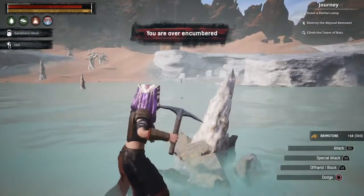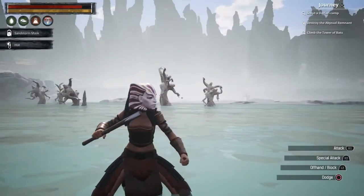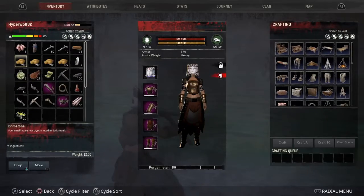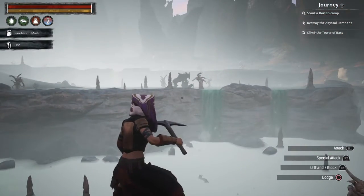All this brimstone can get heavy, so you might want to build a little hut nearby so you can drop it off, come out here, and mine the rest. That way you can move it from here to your base, and in the meantime this can respawn. So far I've collected almost 800 brimstone in this little pond alone. I could keep going, but the locals aren't very friendly.